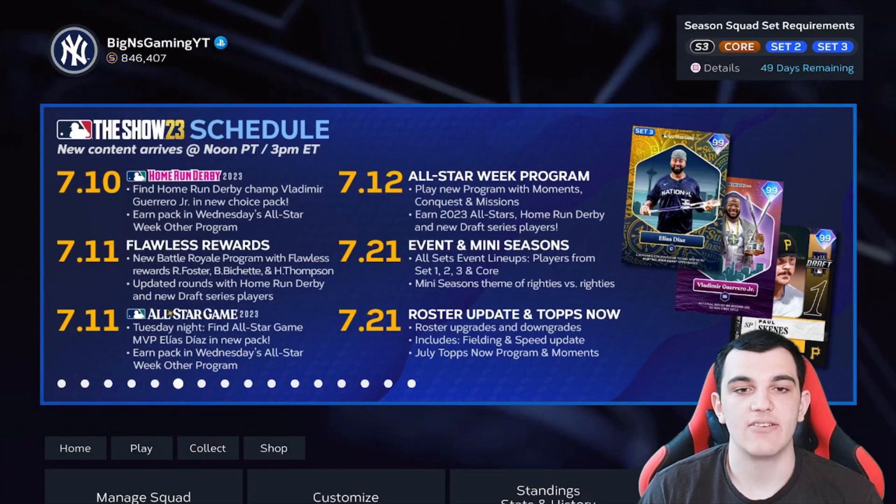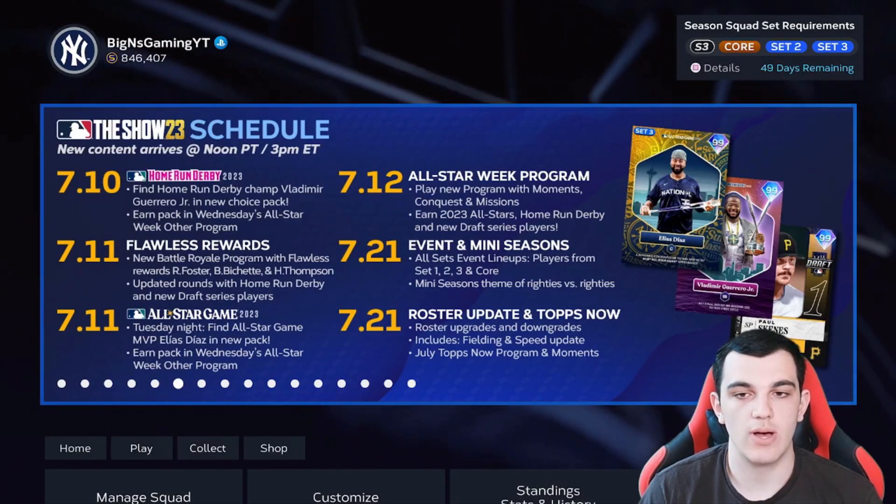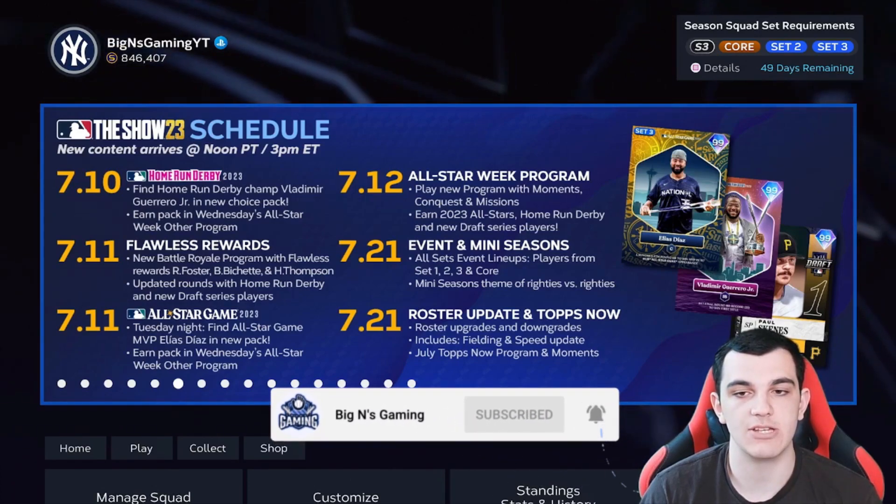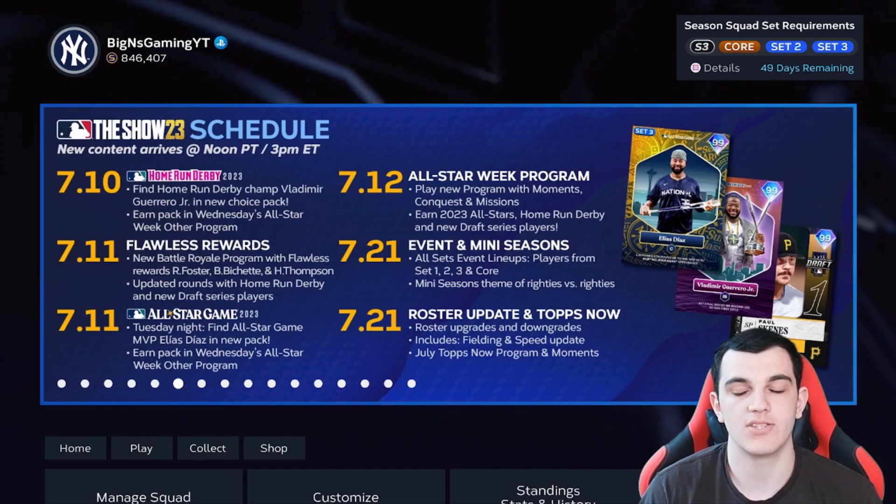Looking at the calendar, today is 7-12, so all-star week program. Play the new program with moments, conquest, and missions. Earn 2023 all-stars, home run derby, and new draft series players.